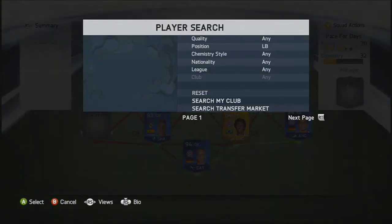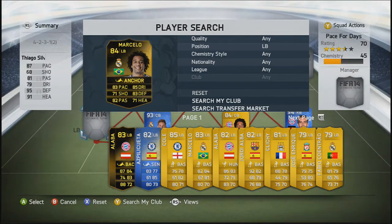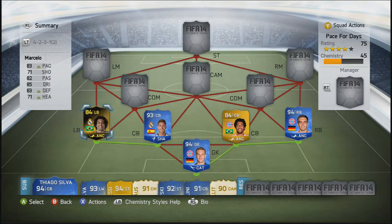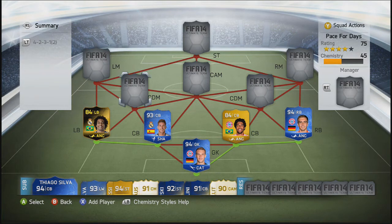Moving into the left-back position guys, we are going to go with Inform Marcelo. He was quite expensive himself, coming in at around 151,000 coins. I have no idea how much he is now — I don't know if he's gone up or down. I imagine he's still in the same price range. We're going with Inform Marcelo because he's absolutely solid and one of the best left-backs in the game.